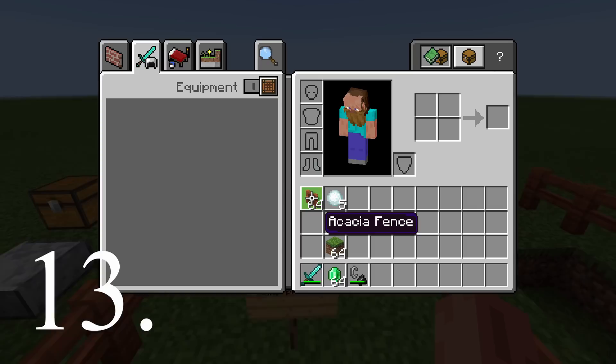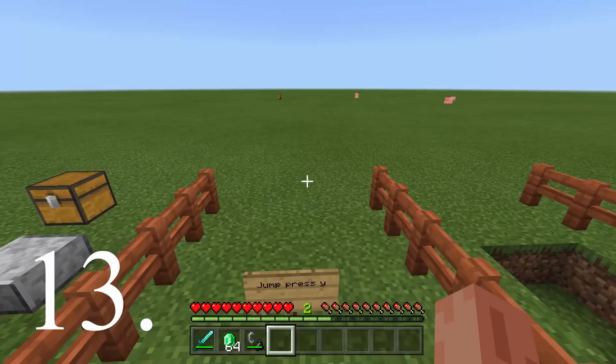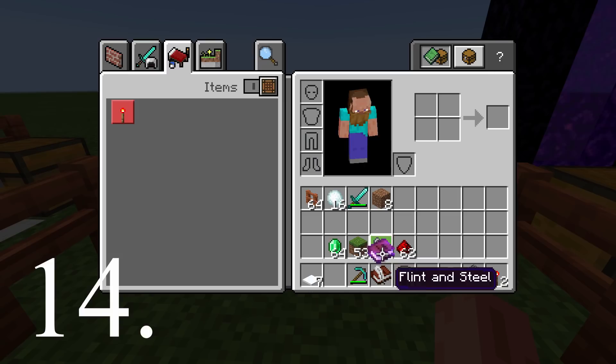Number thirteen is completely pointless but quite funny. If you jump and open your crafting or inventory, you just carry on jumping in the background. I have no idea why it does this — I'm not sure if it's supposed to happen, but it's pretty funny.